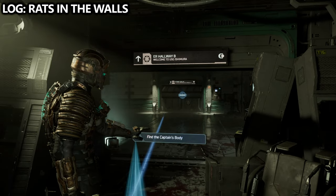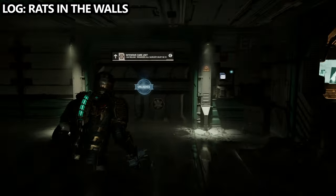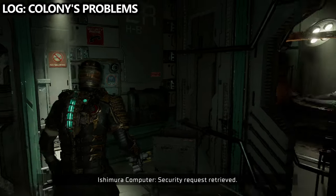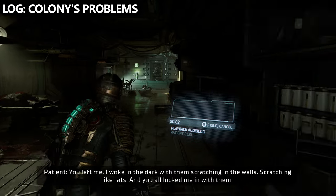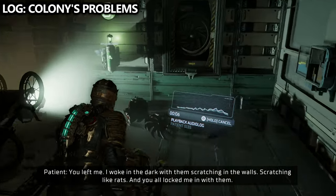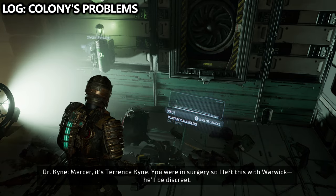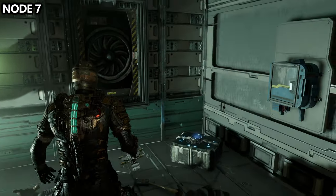As you work your way towards the captain's body, you'll end up in emergency room hallway B. There is a door, and just to the right of that door is a pretty obvious log called Rats in the Wall — pick that up. Before going through that wall, there are a couple more things to grab. At the end of the hallway to your right is Colonies Problems, so make sure you pick up that audio log as well. Just to the right of Colonies Problems, look to the wall and you will find node number seven.